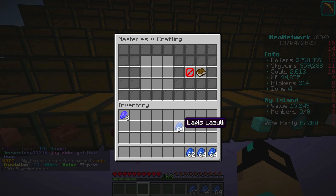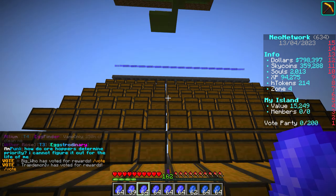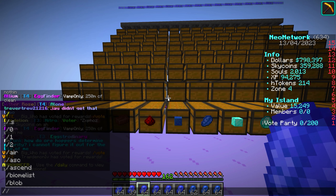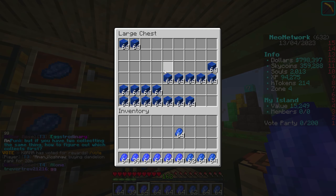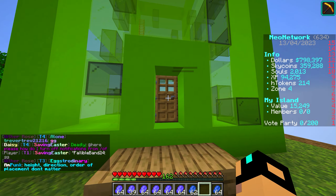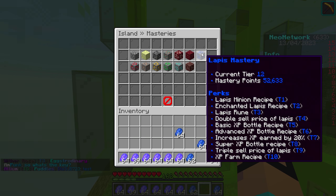I've spent the last 15 minutes or so just crafting enchanted lapis. I don't have an entire inventory full, but both of these double chests are empty. If we go back up top and put some lapis in here — I don't know how much we used; we probably used quite a bit to make the minions. If we do slash masteries, our lapis mastery is way beyond the top tier. It says we're on tier 12, which doesn't even exist. So that's how good we are.